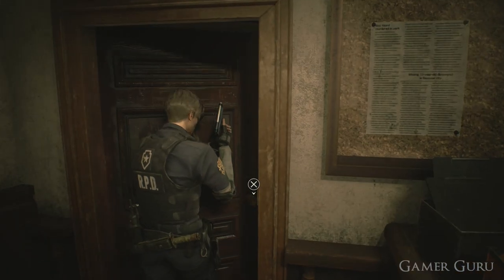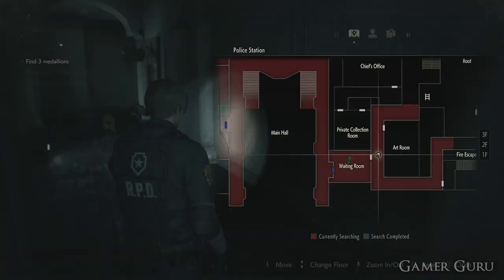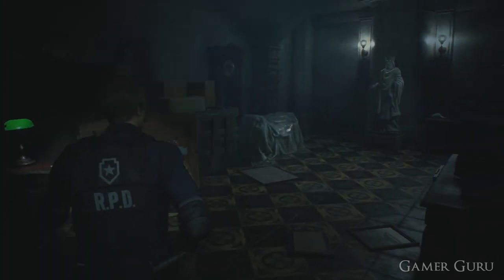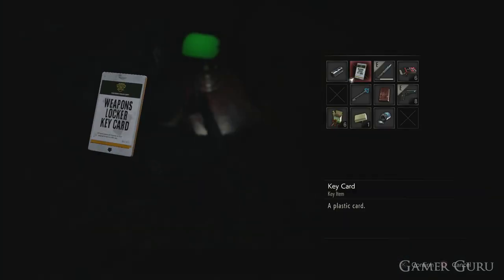From the main hall, all we need to do is simply go up the stairs to the second floor, take a right into the east block. Once inside the hallway on the second floor, take a left and then go into the first door we see on the right. This is the art room, and inside, straight in front of us, we can see the key card sitting on the table.